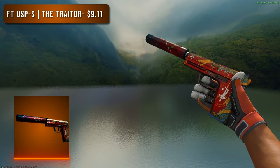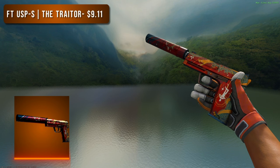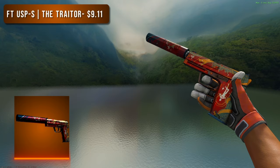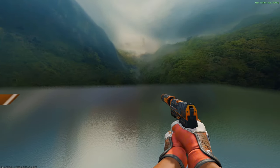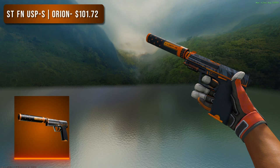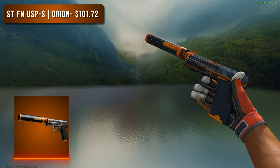Lastly for the pistols we have the USP-S. For the budget option I went with a Field Tested The Trader — everyone knows the Trader is such a good skin and it's criminally underpriced at $10 in Field Tested with no visible wear. Of course it is majority red and the only orange is the snake, but it looks so good. For the higher tier option I went with the StatTrak Factory New Orion — one of my favorite skins in the whole game. Orange was my absolute favorite color when I was younger, so the Orion was my baby. This was actually my first USP skin back in 2014.